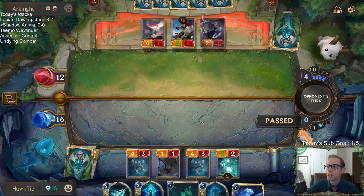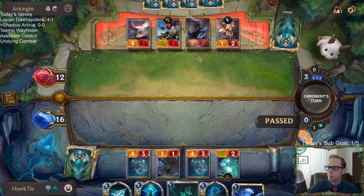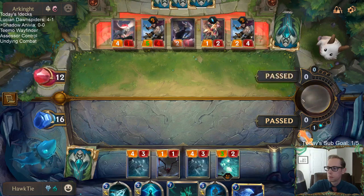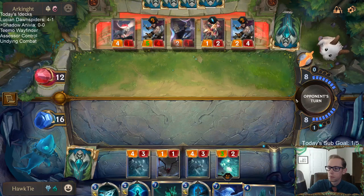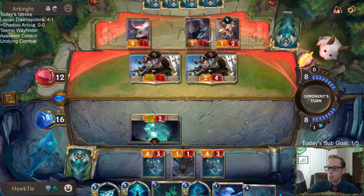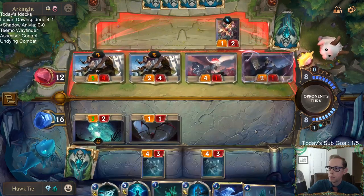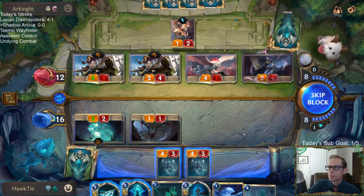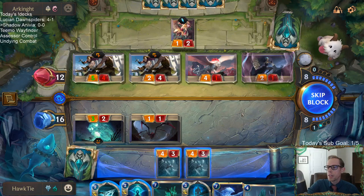I don't think our attack's too good. I don't want to trade my 4/3 for Jeweled Protector when we have cards like Vile Feast and Anivia. We still have a pretty good late game with Anivia, Chronicler, Rekindler, Mist Call — we're going to have a good late game. We just got to get there.